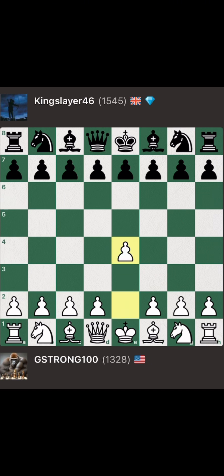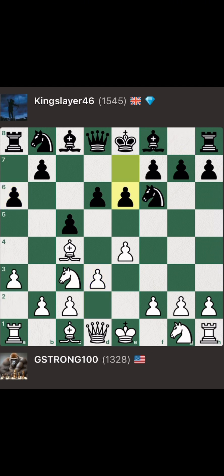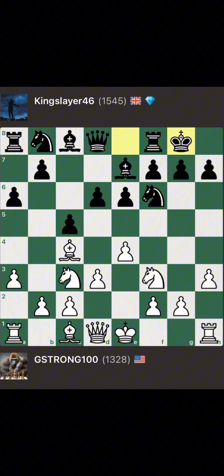G-Strong starts off with pawn to E4. Slayer answers with pawn to C5. We then get Bishop to C4, pawn to D6, Knight to C3, Knight to F6, pawn to D3, pawn to A6, pawn to A3, pawn to E6, pawn to H3, Bishop B7, Knight to F3. Slayer castles, G-Strong castles.